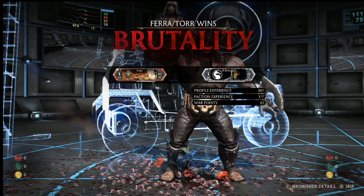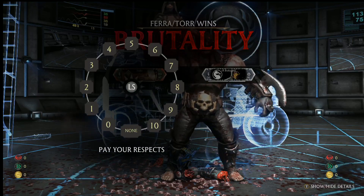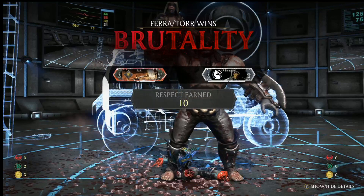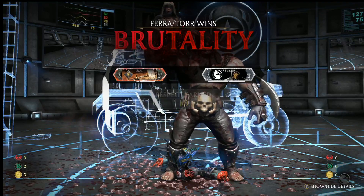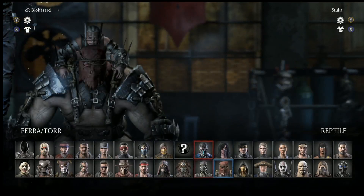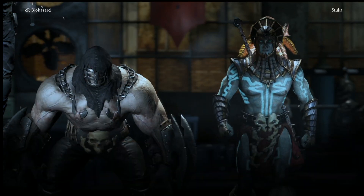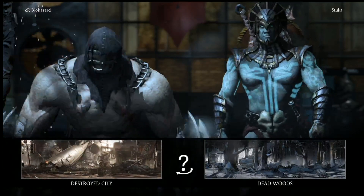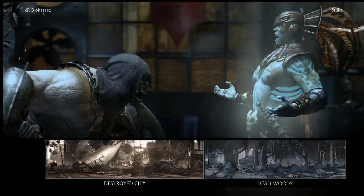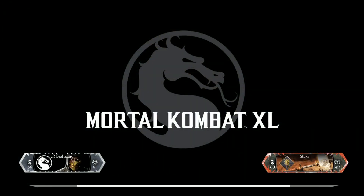Oh my god, look at that — Ferra jumps on the back to celebrate with her Torr. I love it. I've never seen the head go like that. I'm gonna give him full credit there — there is a new king. I think Ferra/Torr is a very very good character, but Bio is a better player, and that's where it's at. Ferra/Torr is interesting right now — might be top 10 to top 15, floating around the 8 to 14 range honestly.